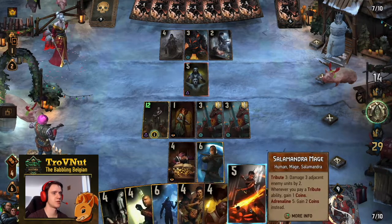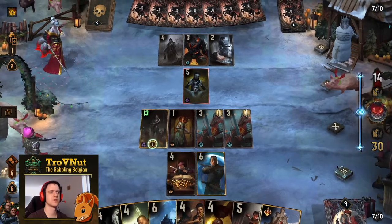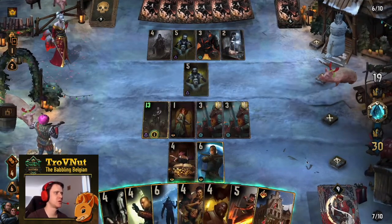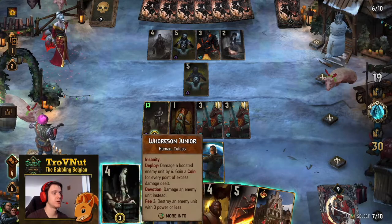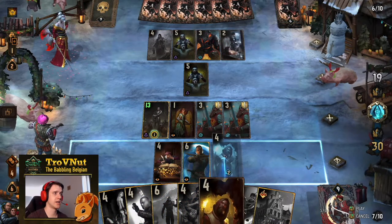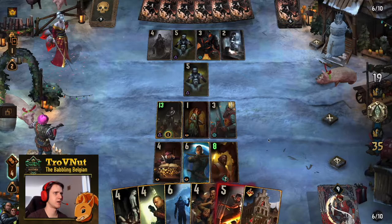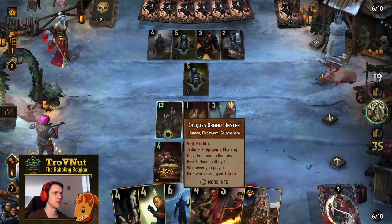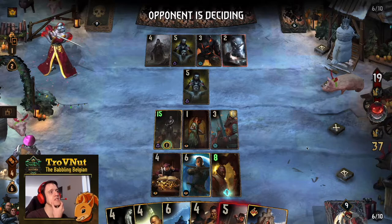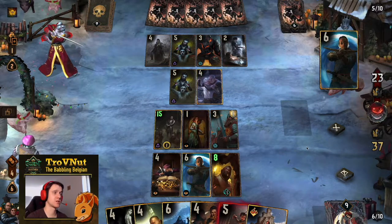I can start hitting this, getting Jacques up to nine. Then I can kill the opponent's Tax Collector with the Professor because I don't want to give them too many coins — too many coins gives them options with their Assimilate abilities. Professor out, pay tribute, kill that Tax Collector giving us nine coins. I'm going to put this to 12 and then the Eternal Fire Inquisitor comes next. I need to be careful with my coin expenditure at this point.